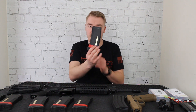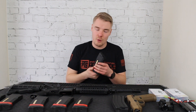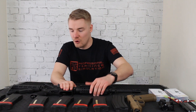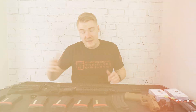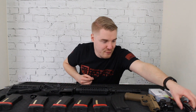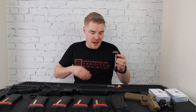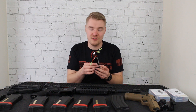The PTS EPM mags have a nice indicator window so when you pull them out in-game you can tell which are full and which are half or empty. They're very sturdy and feed excellently with the Tittman M4. For my TM Recoil — an electric weapon — I run the new Prol 7.4 LiPo batteries converted to mini Tamiya. I'm taking six of these to the event because you can never have enough batteries.